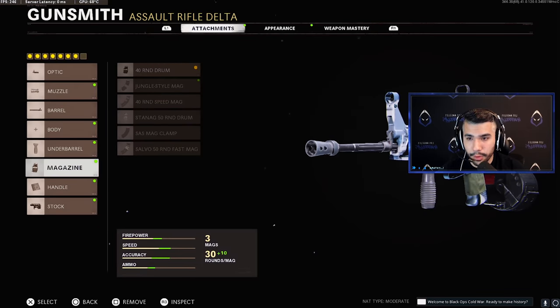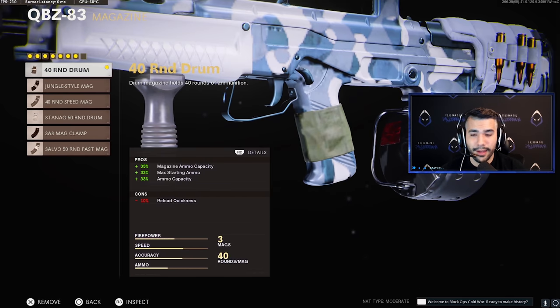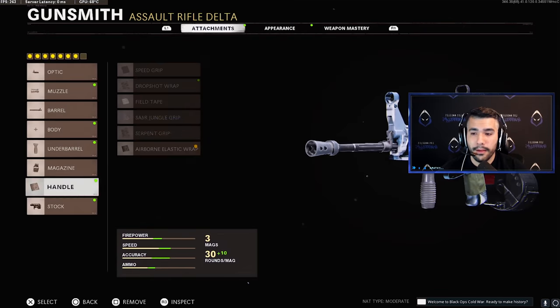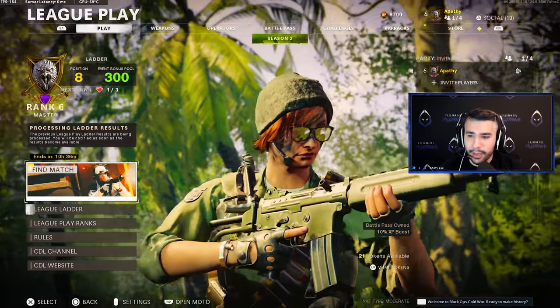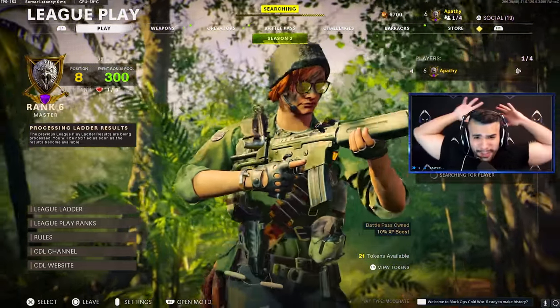For the magazine we got the 40 Round Drum — just a great choice, I love this one over pretty much all of them. The 40 Round Drum gets a lot done and you only slightly lose reload speed, which is not that big of a deal. For the handle, another very good attachment, the Airborne Elastic Wrap. And for the stock another good attachment on ARs is the Raider Stock, for the sprint-out time and the 40% aim walking movement speed.